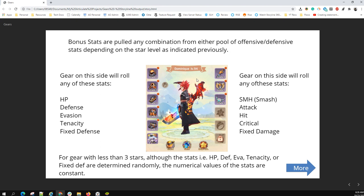Going back to the gear interface in the bag: the left side is geared for defense, so you'll have HP, defense evasion, tenacity, and fixed defense on the left side. Then on the right side you've got smash, attack, hit, critical, and fixed damage.